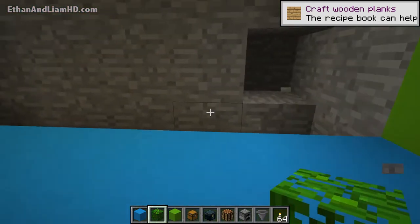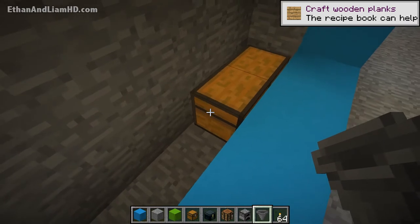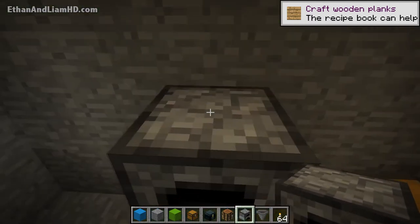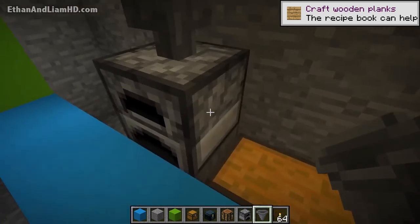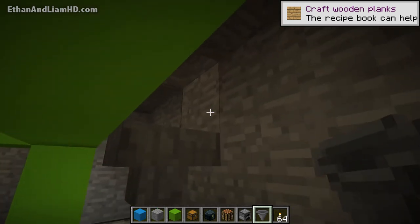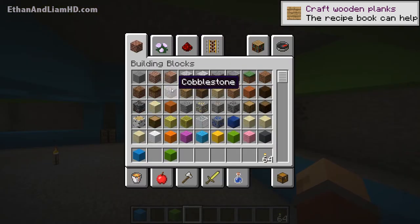We're going to build an auto furnace here. Place a double chest, then a hopper — crouch and point toward the chest, then drop the hopper. Crouch and drop your furnace on top. On top of the furnace add another hopper, and on the side add another hopper pointing into the furnace — one pointing on top, one on bottom. Place a chest on top of that hopper, and another chest on the other side. That's exactly what we want.